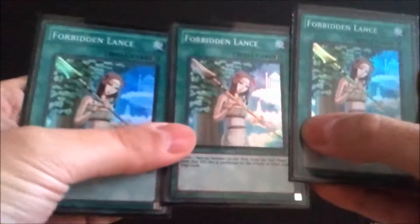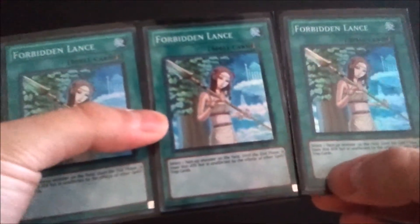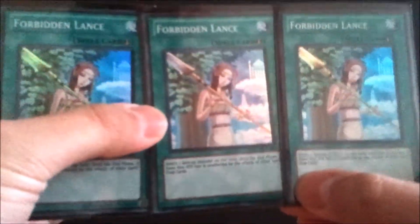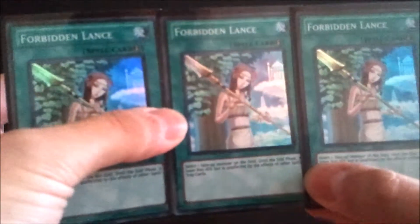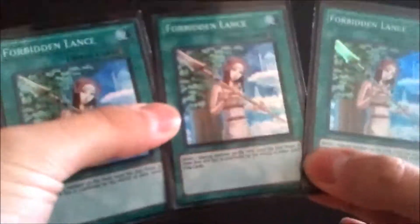Next is Forbidden Lance — a very staple card. It makes a monster lose 800 attack but makes it unaffected by the effects of other spell and trap cards, so you can save something from dying, make something smaller to kill it, or make something an invalid target when they try to buff it. These are the foil versions from Storm of Ragnarok at about $13 a piece. Even the Battle Pack 2 paper versions are still about eight bucks — it's a staple, so you're not going to get it cheap.